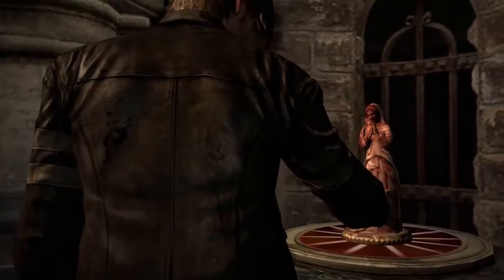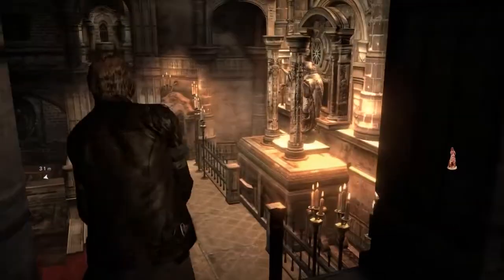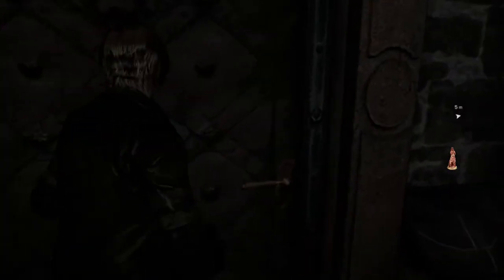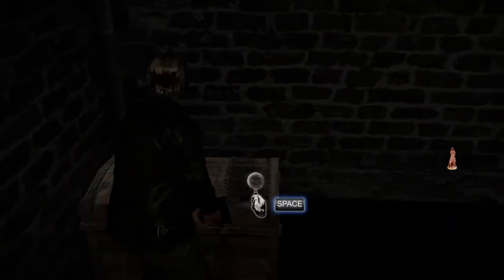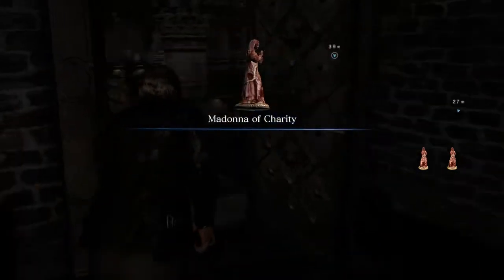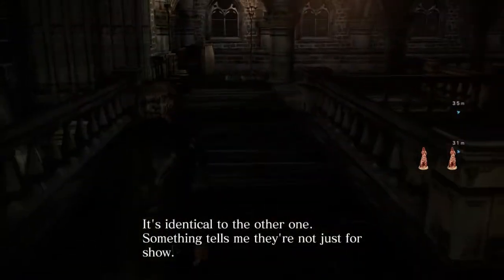You have to be facing exactly correctly otherwise it won't trigger, which is not a good control system for this. 'The two motherly saints will reveal the path.' This isn't exactly an impressive puzzle, but it doesn't compare badly with the Resident Evil 1 era puzzle of find a gem and put the gem in the slot. Some people seem to have a slightly nostalgic view of what puzzles in Resident Evil were actually like.